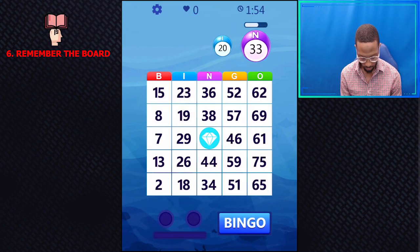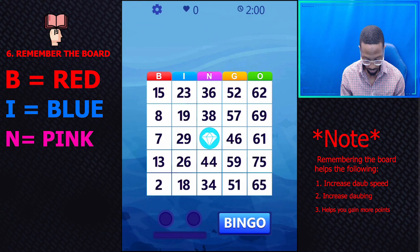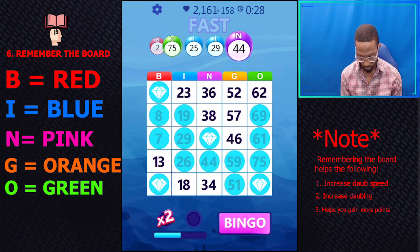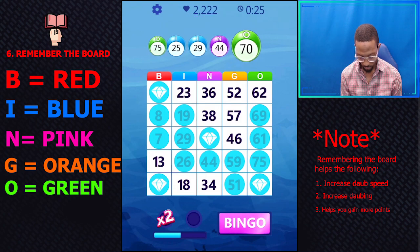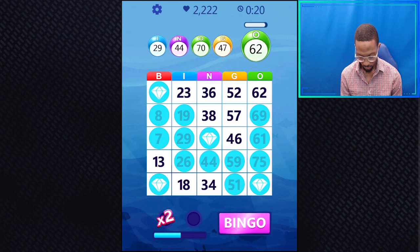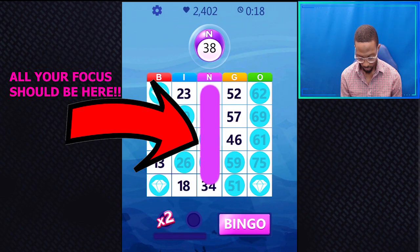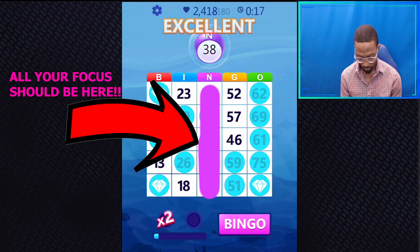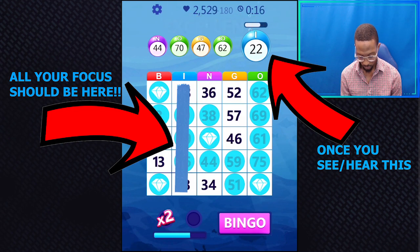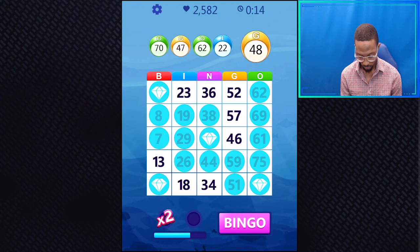Number 6: Remember the board. Remember the colors that correlate with the letters — B for red, I for blue, N for pink, G for orange, and O for green. Once you have this memorized, you'll know what section of the board each letter and color are on. That way, when a number is called, you're already aware by second nature where to place your hand — using a combination of intuition and your vision. Once a number coupled with a letter is called, you automatically block your sights on the other sections.